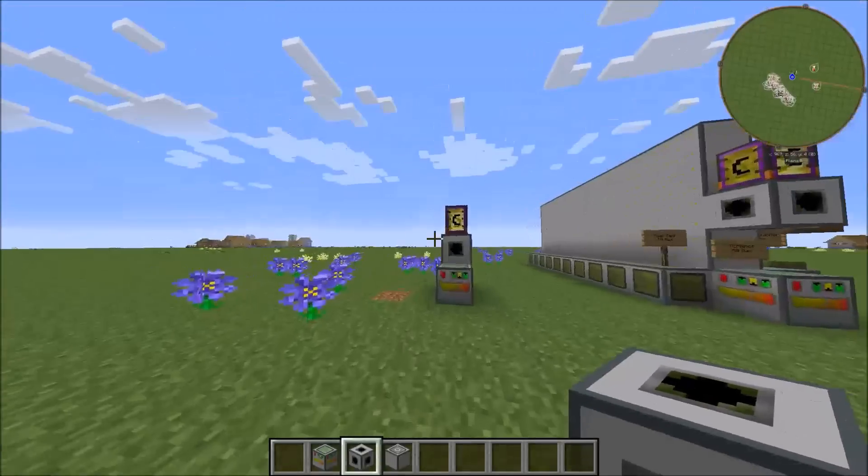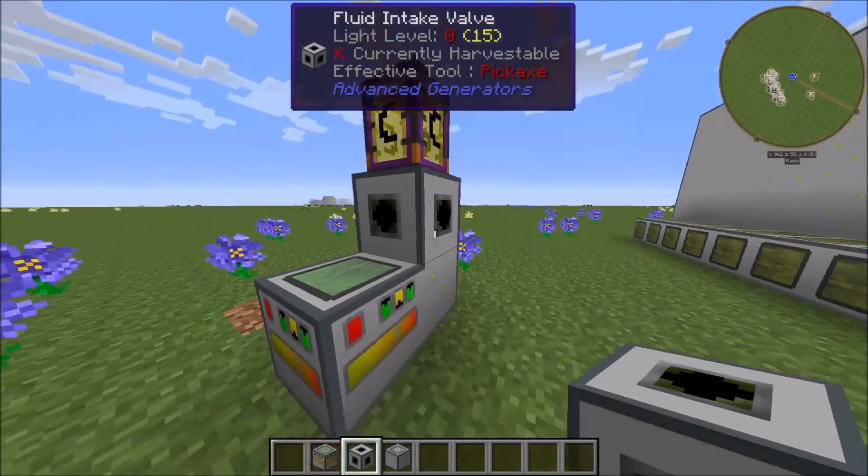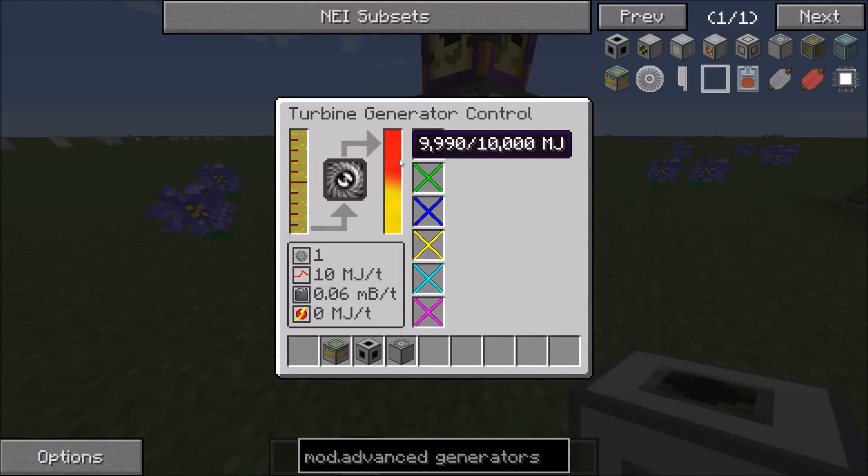You need to pump fuel into the fuel intake valve. I have a creative tank over here, just pumping stuff into here. It fills up the fuel tank, and then it has an internal storage buffer.